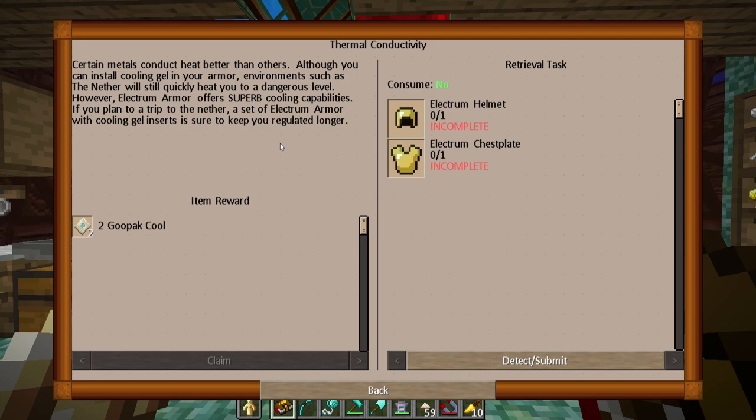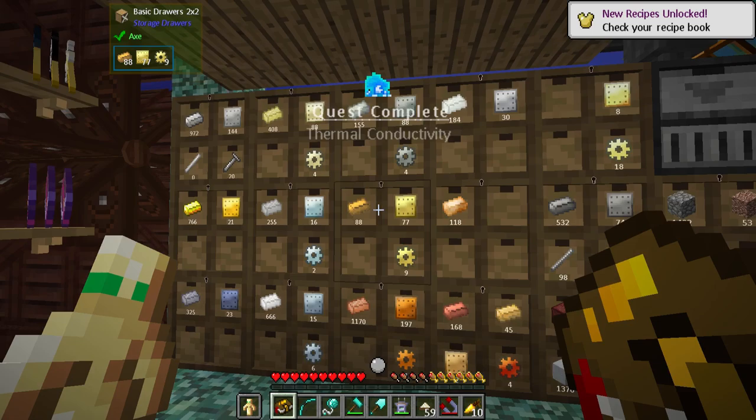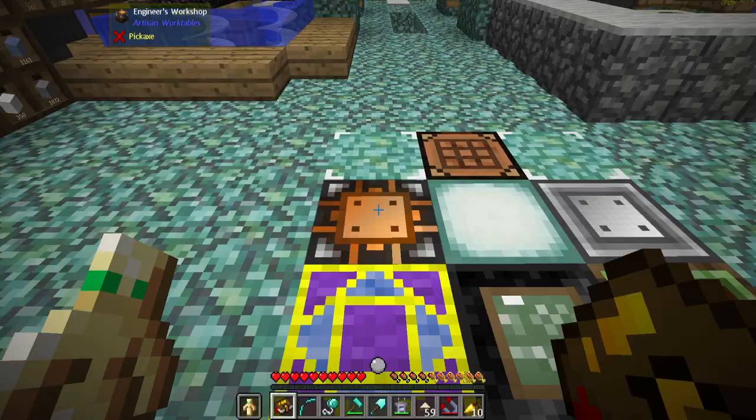So I need to make a helmet and a chest plate — shouldn't be a problem. I've got a bunch of that already. Let's just take a stack and make it because I think it's just a regular recipe. Yes, finally — don't need any of the other crafting tables. Put those away. Thermal conductivity complete, and I get two goopak cools. Don't forget to activate goopaks on your hotbar and keep a stash of super cold drinks on hand if you go to the nether. That is good advice.